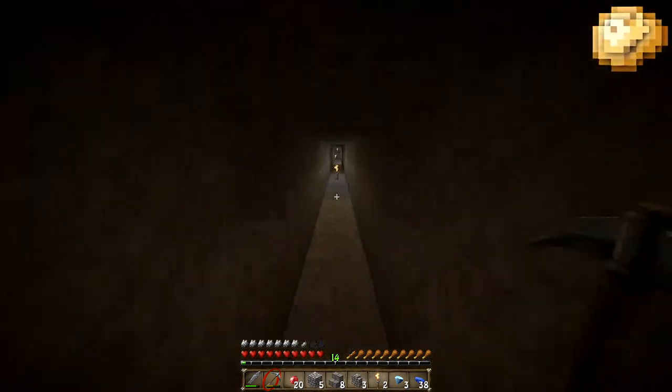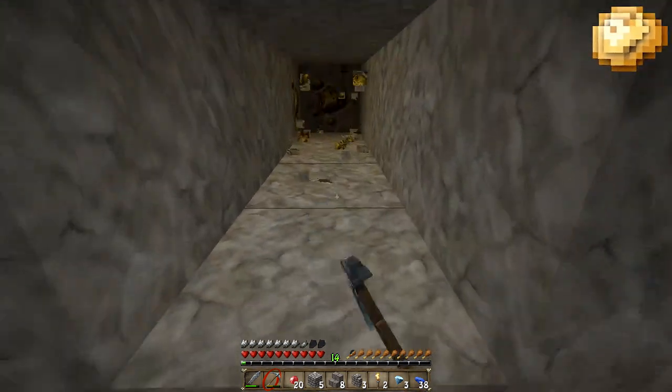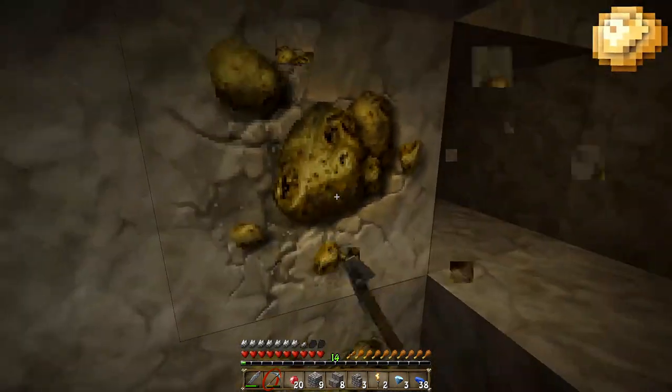I was just bored out of my mind, like, yep emeralds, yep that's cool — I just kept on procalling every block. That was gold. Hopefully you guys like the texture pack as well — it's Chroma Hills, I like it actually.